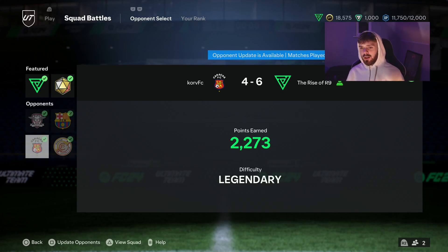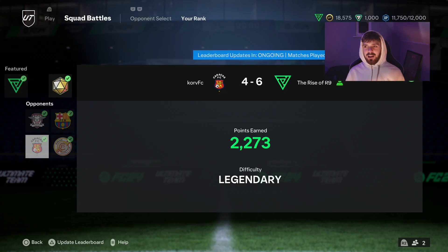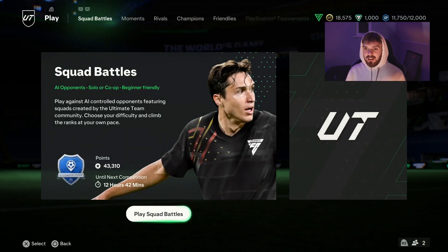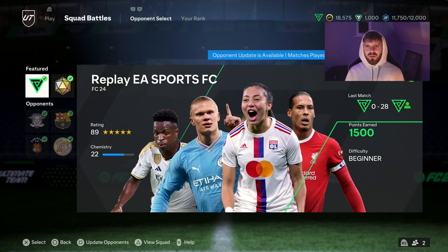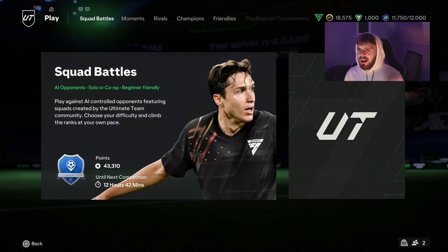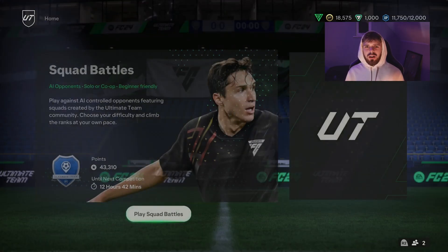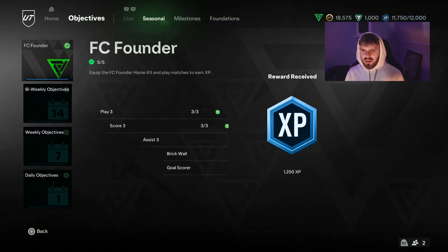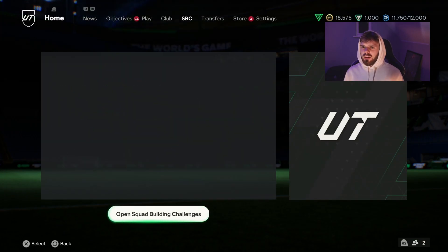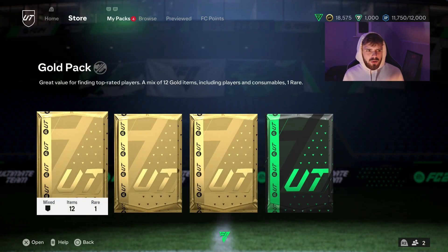I've just finished Squad Battles. We started playing a bit badly towards the end. I'm on 43,000 points and elite 1 is currently 38,700, with still about 13 hours left before rewards - so we might get it, we might not. I'm still learning the game. I had my defending on the wrong setting - advanced instead of tactical - and had to change my camera angle too. We started doing better towards the end. I've got some packs to finish this video off with.